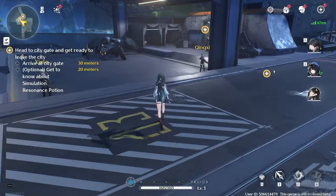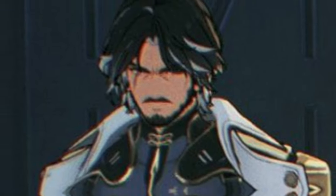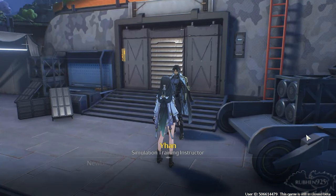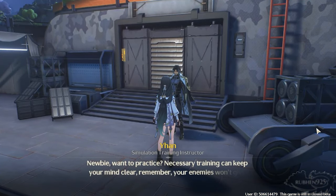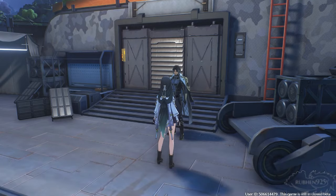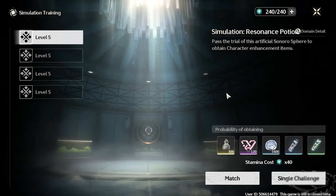At some point throughout your journey you will meet Yan — this guy is your training instructor, the man who is going to push you through the limits of your training and make you become the almighty resonator. By the way, if you didn't know, the playable characters are known as resonators. When speaking to him you will be able to enter the simulation training rooms, which give you a nice reward that will help you level up your characters.